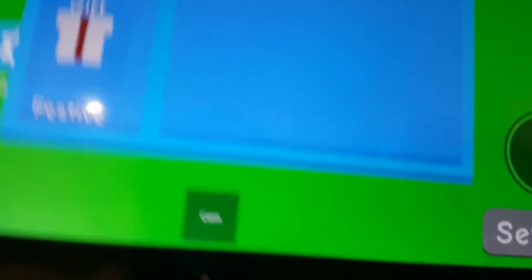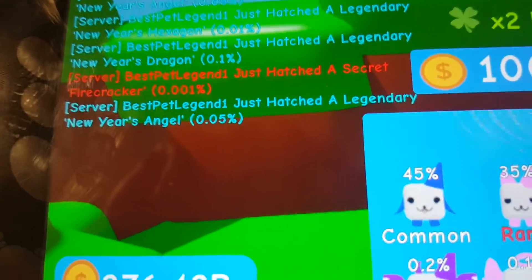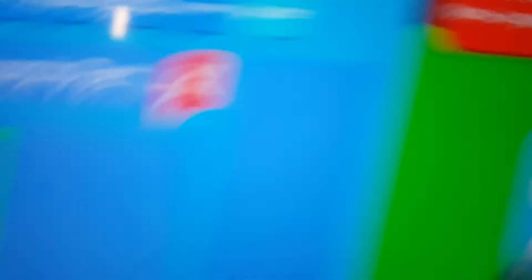If you go here — BAM — I hatched a secret pet! If you think that's fake, I have proof here on the chart. And I can show you the pet right here: Secret Firecracker!